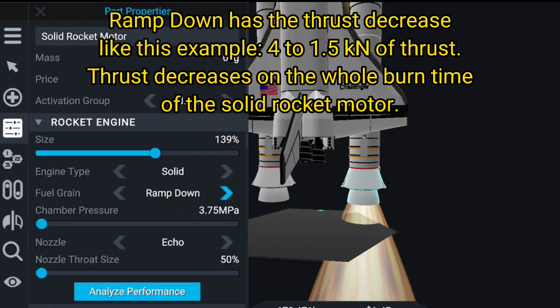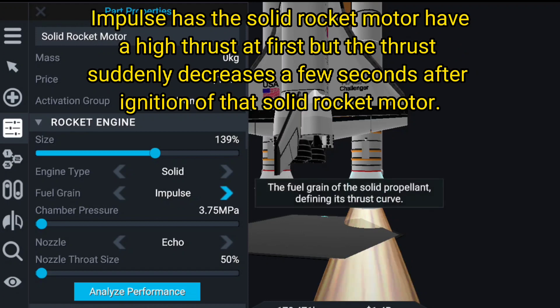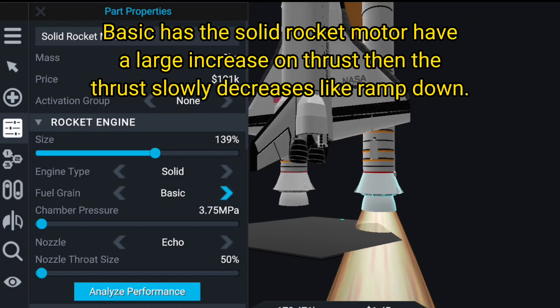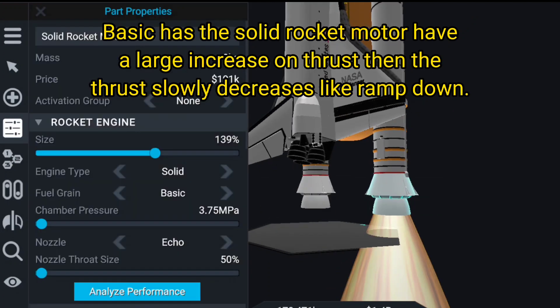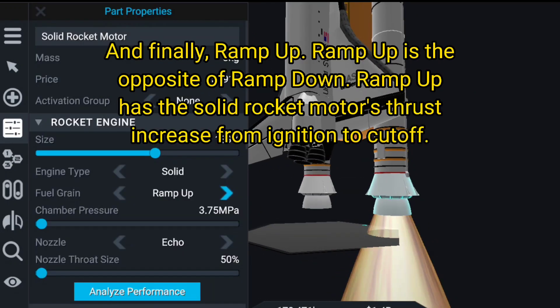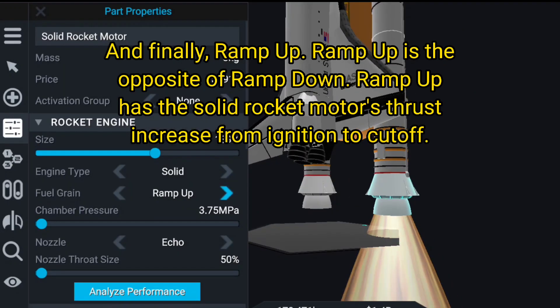Impulse has the solid rocket motor with a high thrust at first, but the thrust suddenly decreases a few seconds after ignition. Basic has the solid rocket motor with a large increase in thrust, then the thrust slowly decreases like ramp down. And finally, ramp up - ramp up is the opposite of ramp down. The solid rocket motor's thrust increases from ignition to cutoff.